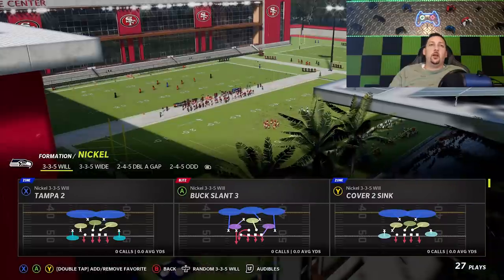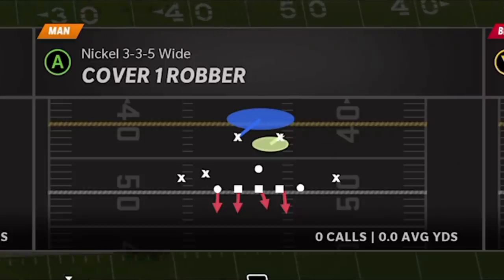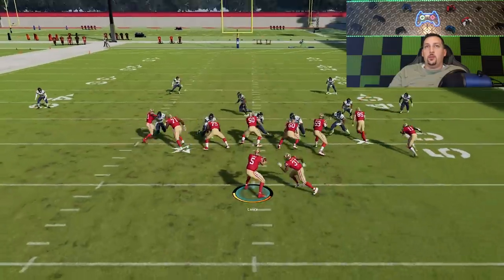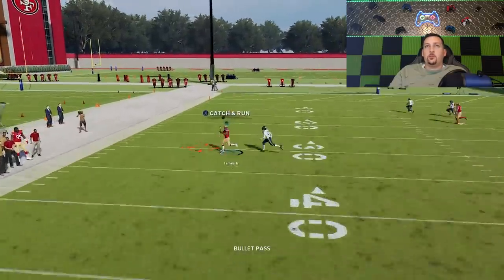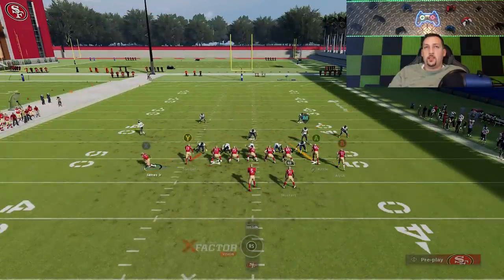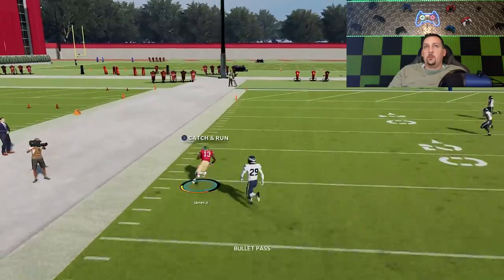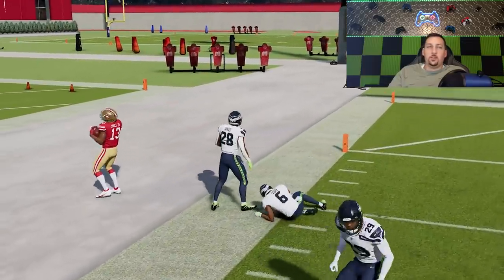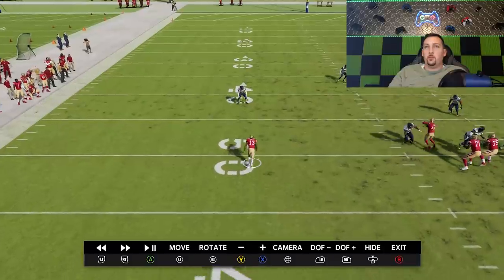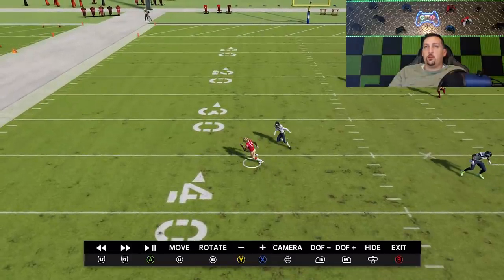Let's pick the PA cross again against cover one. I would say cover one makes the most sense because these aren't necessarily man zero beaters, so let's pick cover one robber. If I motion the X route out and isolate him, the Y route is going to be a good check down, but the X route is a really good cover one man beater because you can see how it gets an outside release. I feel like this could be a one-play touchdown against cover one. It's really a timing throw — when the cornerback turns in the direction of the slant, he can't flip his hips quick enough, so I'm throwing right about there. You can see how that's a really explosive play.